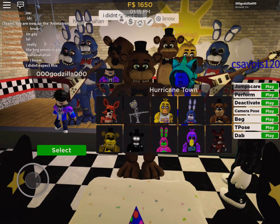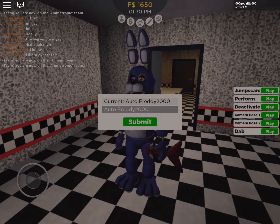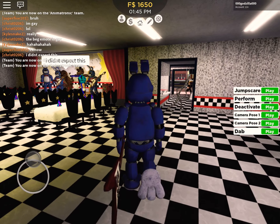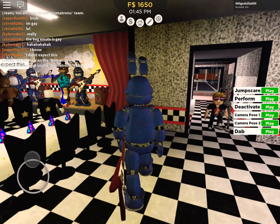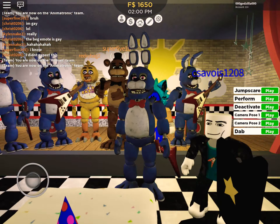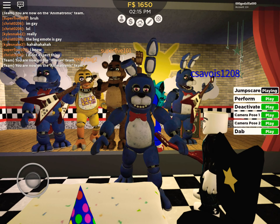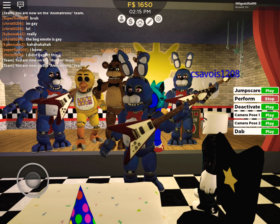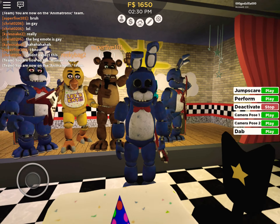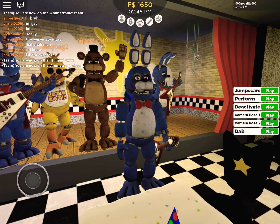Now let's go to Bonnie. So Bonnie is like, he's not that good as Freddy is, but he's pretty decent. He has a jump scare. Nice. Then he has a perform - you see him in the background. And then he has a deactivate, basically Freddy but with a guitar in his hand.